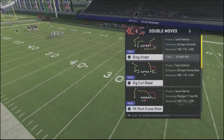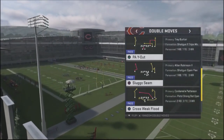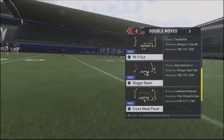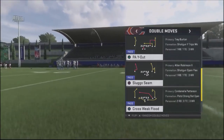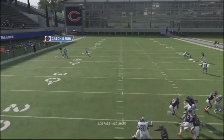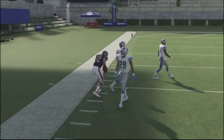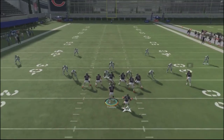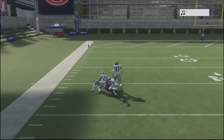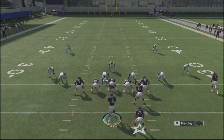Another double move you can throw into your scheme is sluggo seam. Sluggo seam has historically been very effective against man coverages and man press, but it's also very good against Cover 4 Palms. Just wait until he gets past the defenders, lob that ball up, hold the trigger button, and get that huge play opportunity. If he gets a clean release, you're going to get these huge play opportunities. If you have sluggo seam with a pump fake, that's going to bite those defenders down and give you another opportunity.